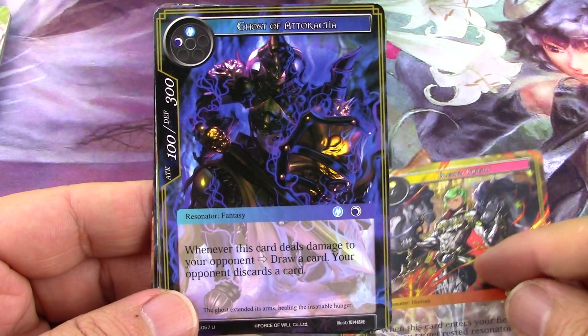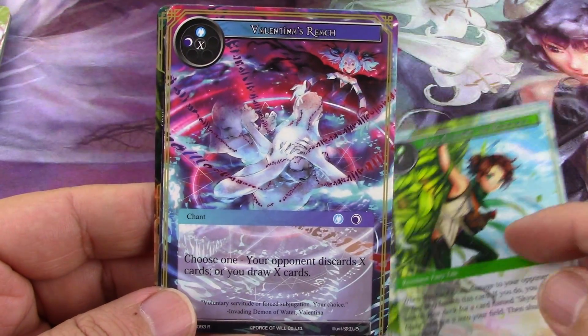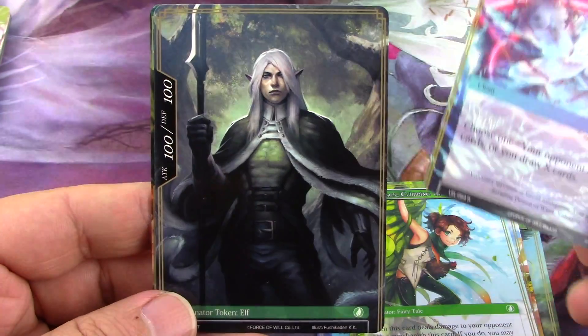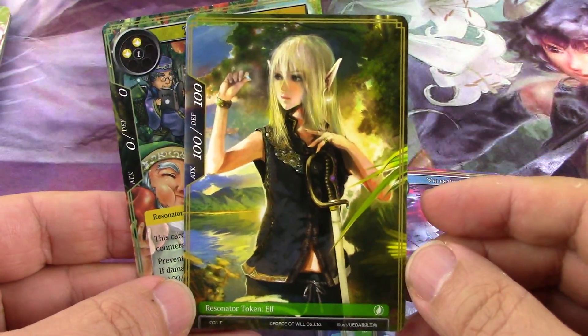I already ordered a few of the rulers just because I want to build some very casual in-cluster decks. These tokens are double-sided - the elf token.